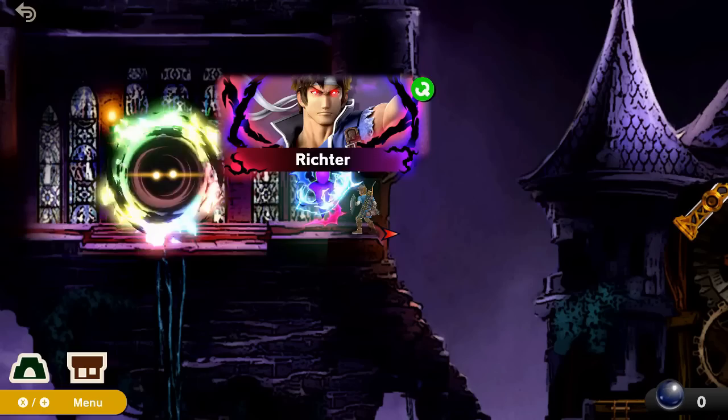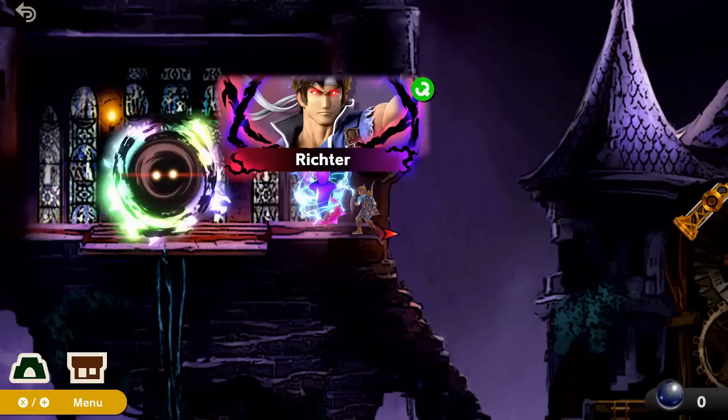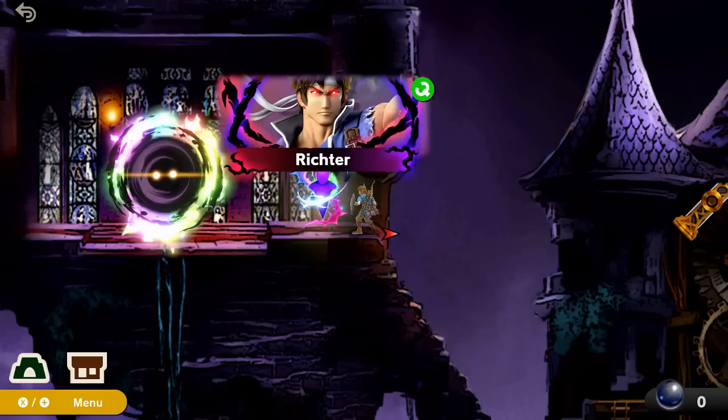Unlike most fighters in Adventure Mode, Richter will only appear if a certain condition is met. That condition is here in the Dracula's Castle area of the Dark Realm. Richter will appear for you once you've cleared out the area of all 11 Phantoms.